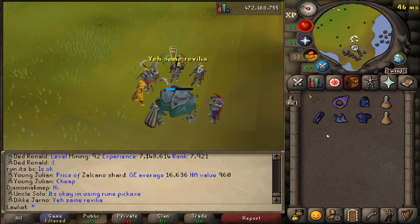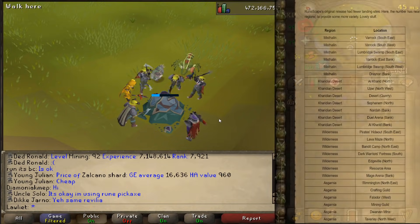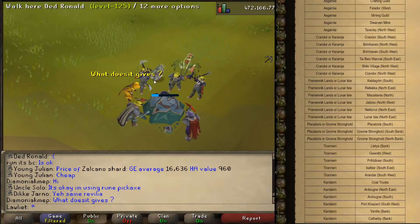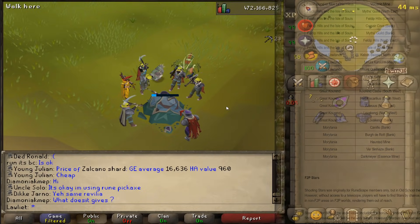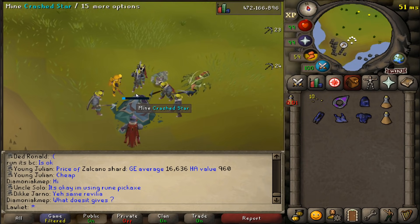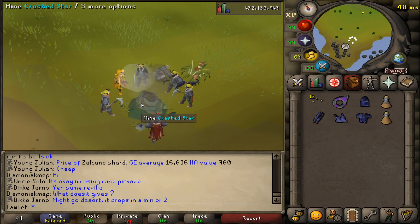The way this activity works is roughly every two hours a shooting star will land somewhere on the map. There are many different locations — there is a list on the blog and the wiki will update it soon as well. For instance, it'll say something like a star will land in Asgarnia in the next two to four minutes depending on what telescope you have, and then you can go there and check those roughly six different spawns per location.